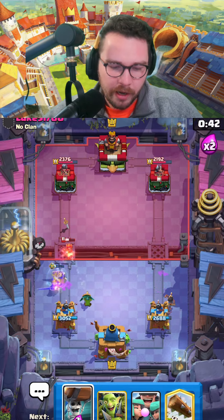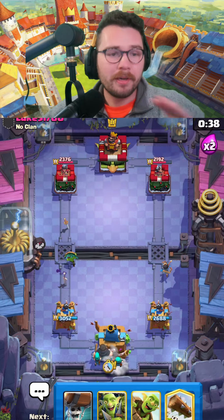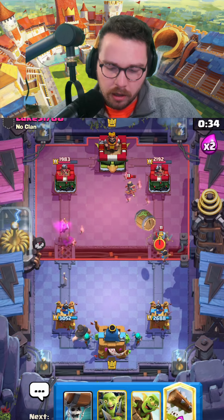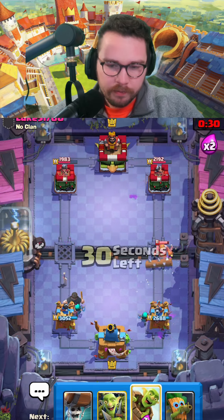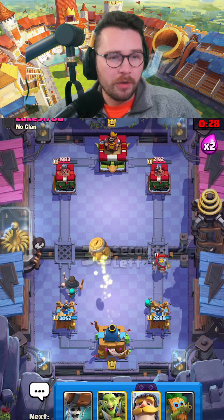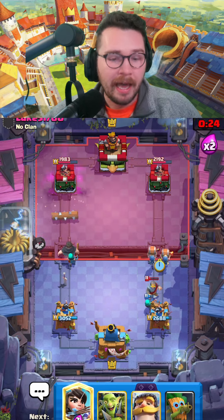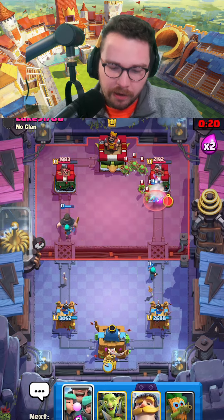Dark goblin and then my evo knight on his evo knight — you always want to play your evo knight second if you can. Princess to clean up their goblin gang. His little prince is getting a lot of value but that's okay — we're gonna have a nice counter push. Set up with rascals in the back because we already have pressure on both lanes. When in doubt, just log.